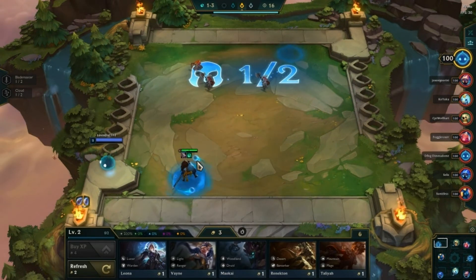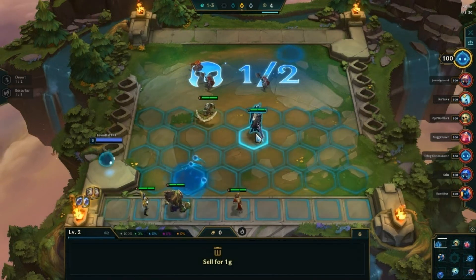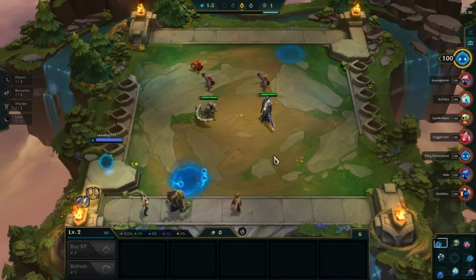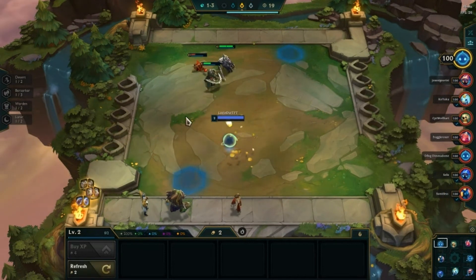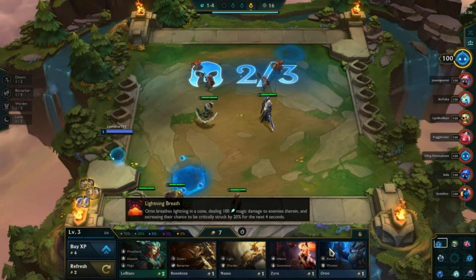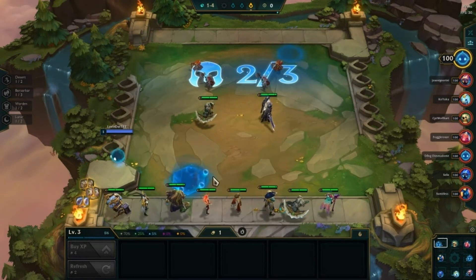The nice thing about picking our build right out the gate is we know what we're going to need and what we're not going to need. I'm going to sell this Yasuo and buy out this board. Because we know we're going Shadows, we know what champions are not going to be useful to us at all. All these champs believe it or not could fit into our build somewhere, depending on what we end up getting, but not all champions will.